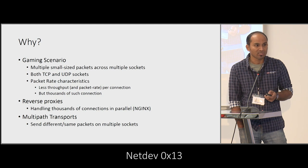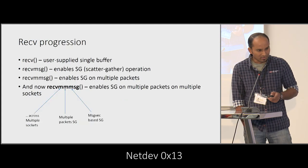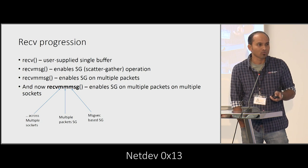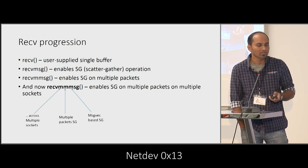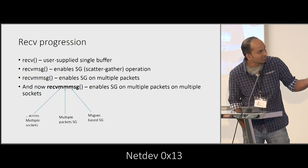Another motivation was multipath transport, especially multipath transports implemented in user space, which may require sending on multiple sockets at the same time. To recap: we already have recvmmsg which tries to get multiple messages from the same socket in the same system call. What we are trying to do here is batch multiple sockets and receive packets across these sockets in the same system call. We found a lot of CPU overhead with system call usage, so we are extending recvmmsg to recvMMsg — the new M standing for receiving messages across multiple sockets.